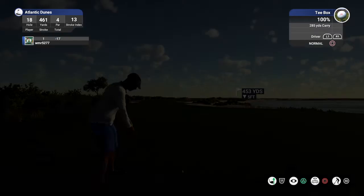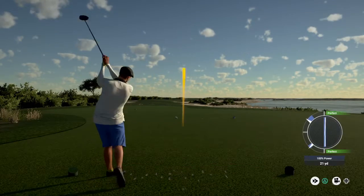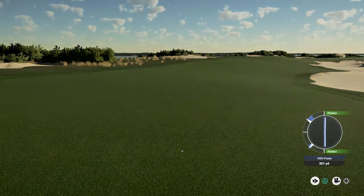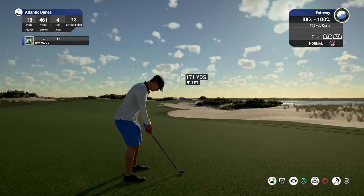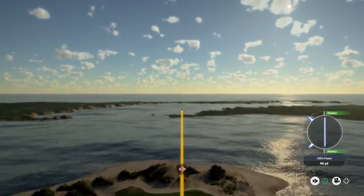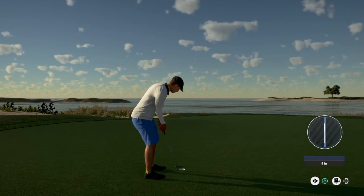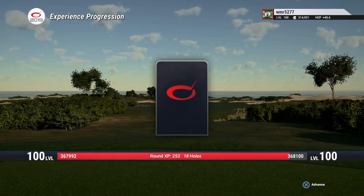Nice solid birdie on that last hole — we got another birdie in the works here. That's a nice looking tee shot, good shot. We're looking at around 170 yards here. This is looking good so far — that was a sweet approach shot. Well done. Sink this putt, let's go to the clubhouse. Tapping in for a birdie on the last hole. Such a sweet way to end the round. Well done, great job. Amazing performance ending up with 18.